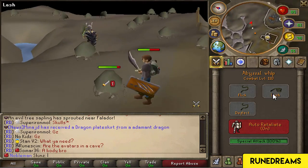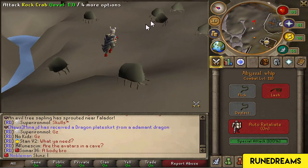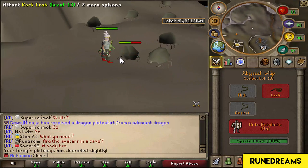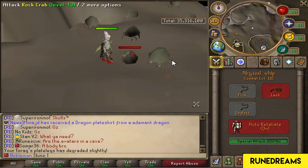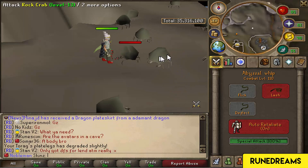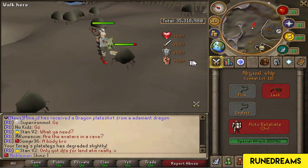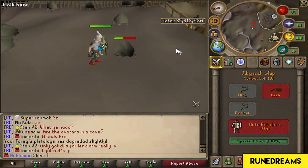We'll go to Lash and just attack something. Okay, so it's fairly slow, but it's not that bad. It's not as bad as I thought it would be. This is 10 times the RS XP rates. I think it's alright.